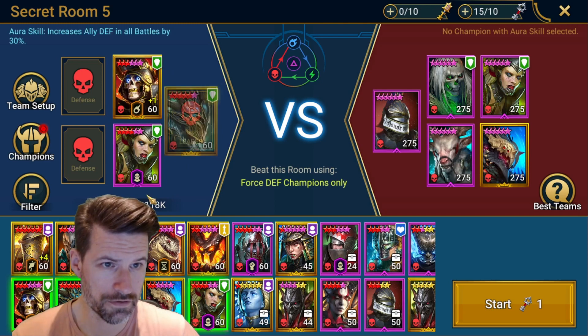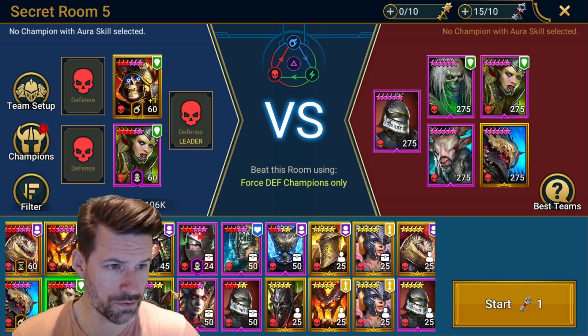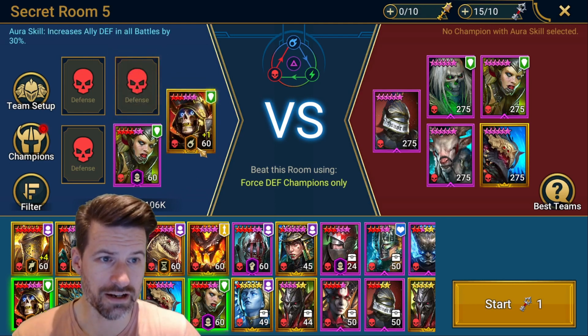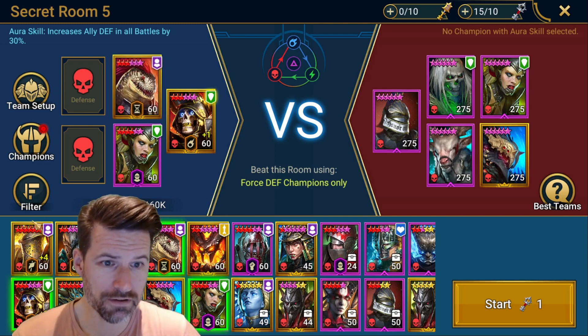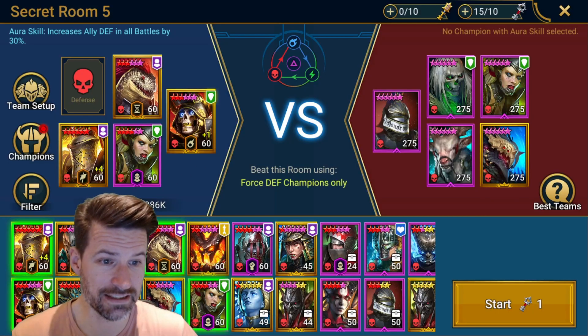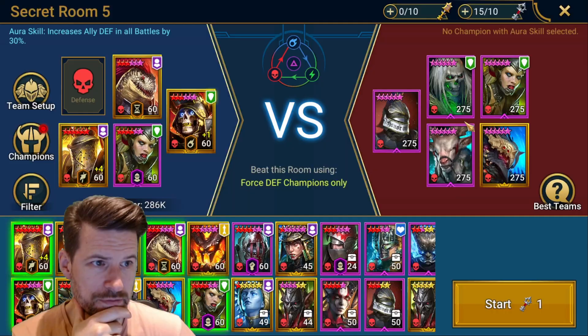Now, who's going to have a Doom Tower Aura? I don't see any of them do, but that's 25% All Battles. So Death Knight will be first. Then we're going to have Rezin - most disappointed champion in the game. Helior, a little bit of cleanse, a bit of healing. Of course, it's not even that good, that's the sad thing. And then I'm debating - putting Warchief in there just for a bit of control. That should work.